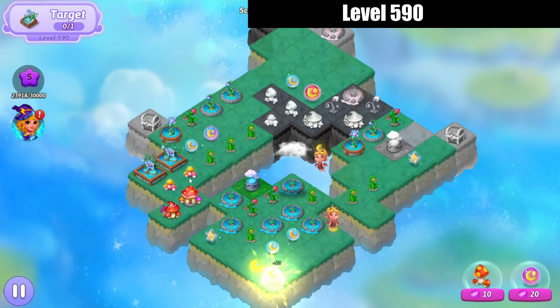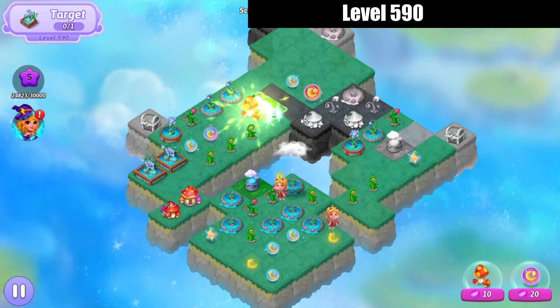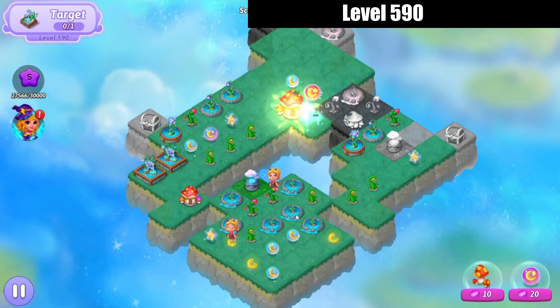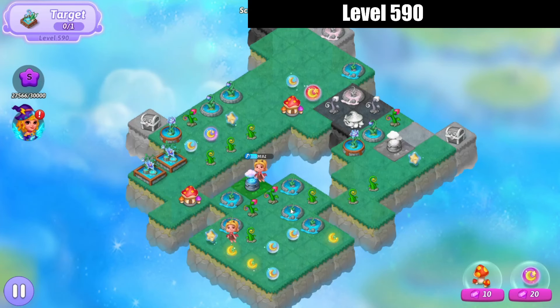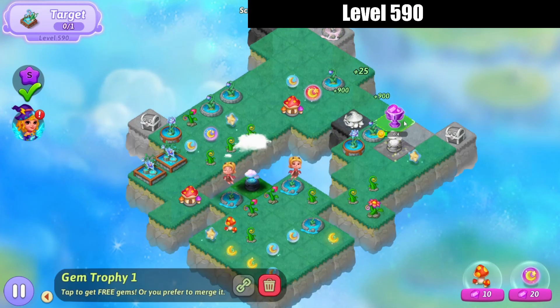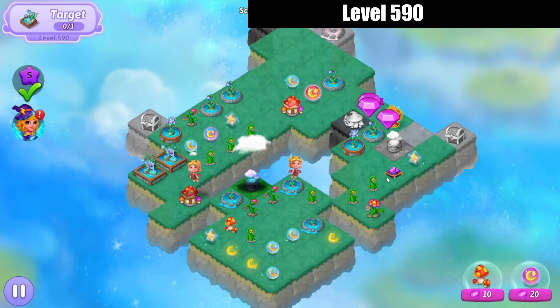We'll bring these together. I don't need to heal all the land — I need to remember that. We'll merge those. Healing all the land is not necessarily a bad thing. We'll merge those. There's our trophy — it's a gem one. Even better.